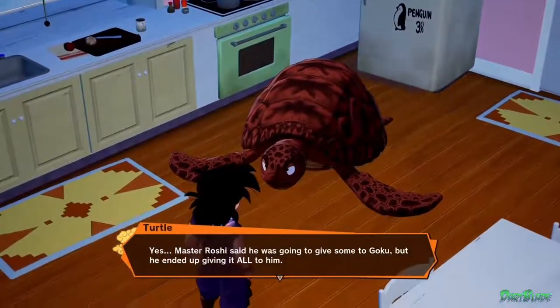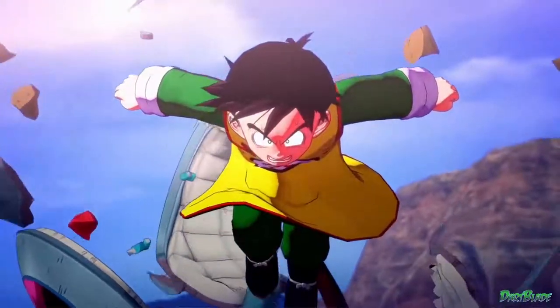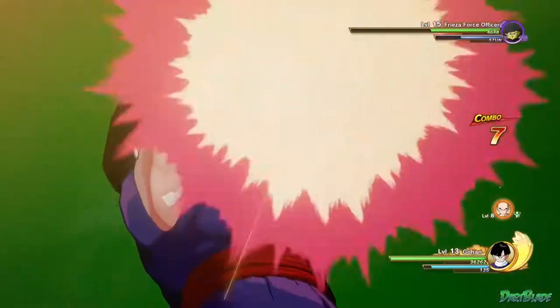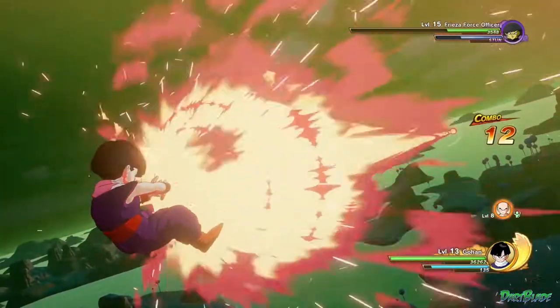Now let's see the playable characters in action. First off is Goku's son, Gohan. Gohan is highly proficient in hand-to-hand combat. Connect your combos with short-range skills to take away the enemy's health, and finish them with Masenko.